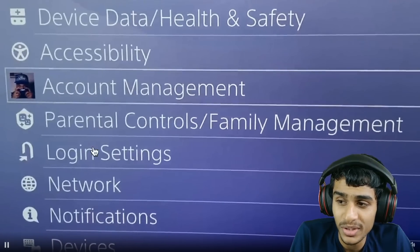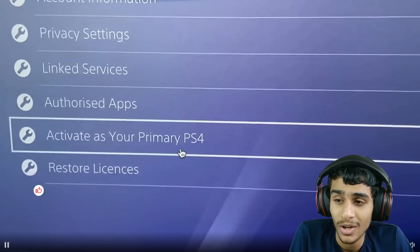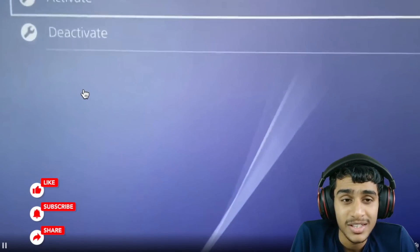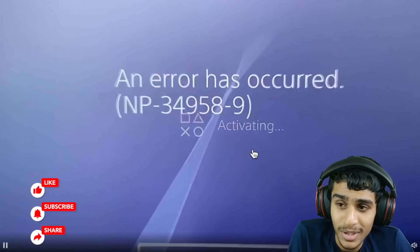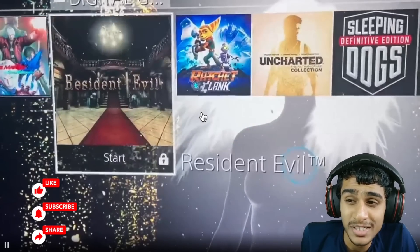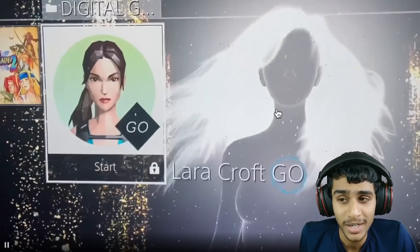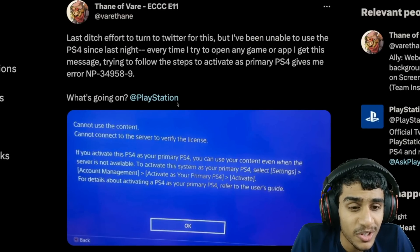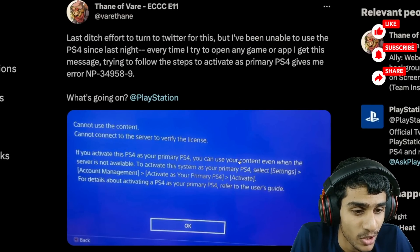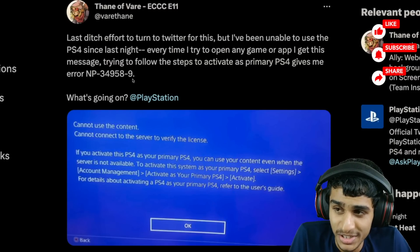Going into the settings, I tried activating my PS4 as a primary PS4 to access all my games, but while I try to do that it doesn't let me. Again, clicking on activate — you can see it throws me the error NP-34959 and all of my content simply stays locked. I can't access my games. Basically the PS4 is like a brick. This is the exact activation process and all it gives is this NP-34959 error.